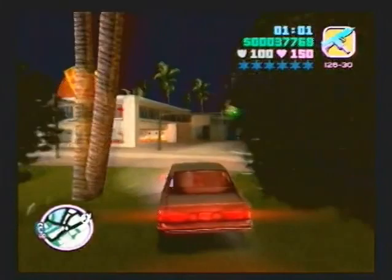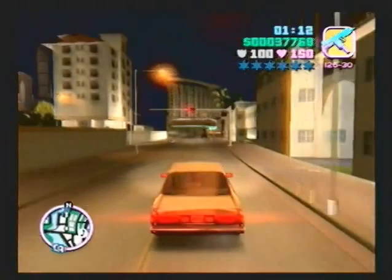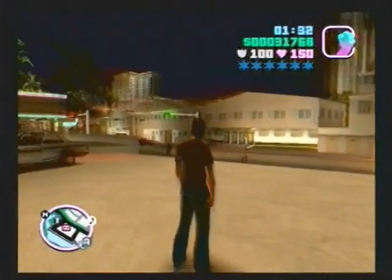Not all the way indestructible, because there are ways you can destroy it, such as flipping the car, putting the car in the water, or smashing the car with a tank. Those are ways you can destroy this car, but the four important properties are all approved. For a future mission, I'm going to buy this safe house because it's the cheapest safe house that has a garage, and I need to put this vehicle in a garage for a later mission that I cannot beat unless I have an indestructible car. So that's what I'm doing.